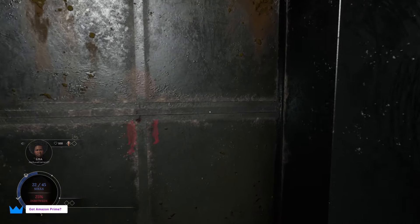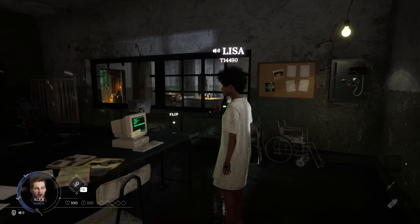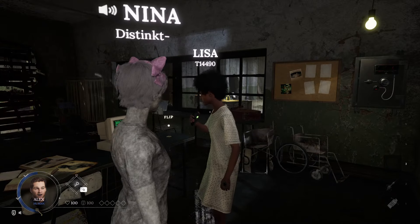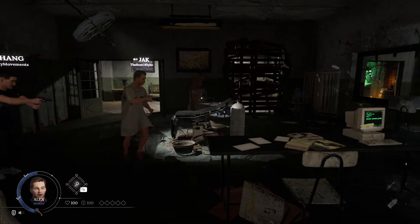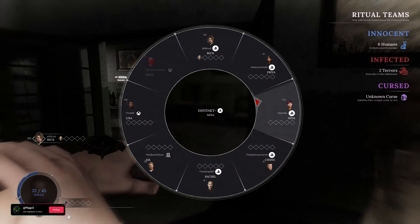The most important point of interest is the inspection machine. This becomes available near the beginning of the game and allows one person to scan whoever sits in the chair in the inspection room. Only the person scanning can see the result. This is a one-use ability, so don't waste it — it's quite valuable.